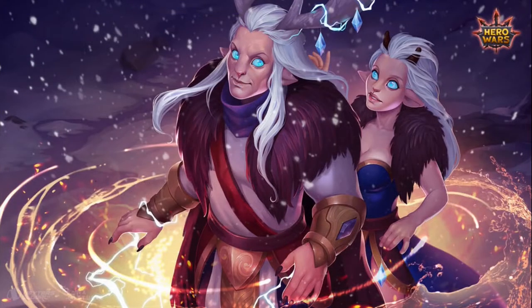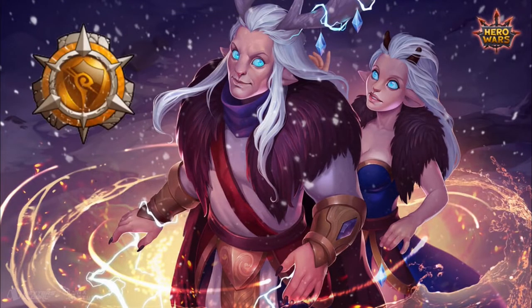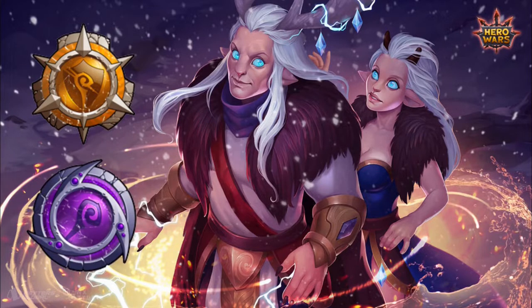Lars helps Krista with his artifact weapon by providing magic penetration. Krista doesn't have any penetration, so her damage will always be hard-reduced by the enemy's magic defense — but her older brother assists her well in this field. And Krista's artifact helps to increase the power again.